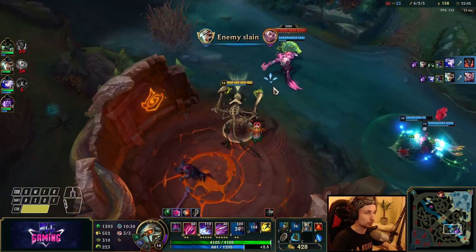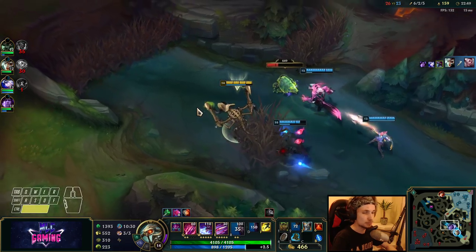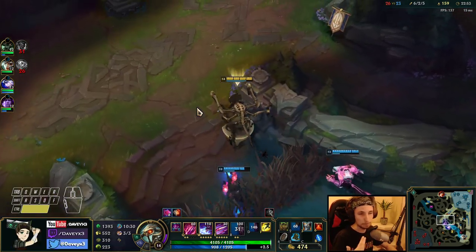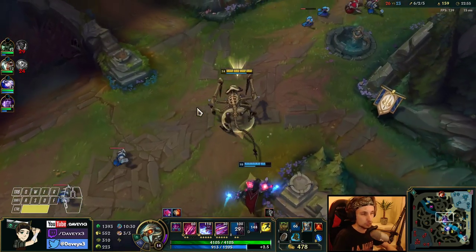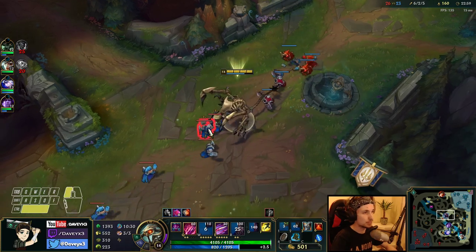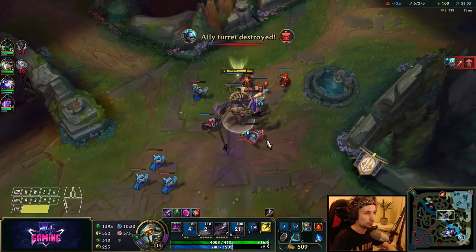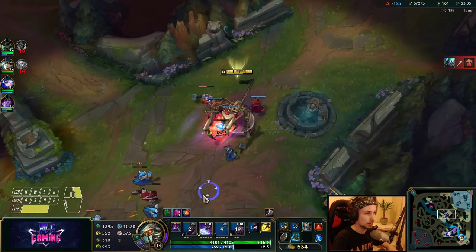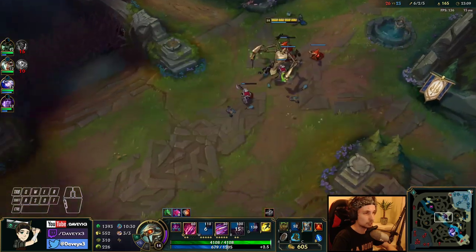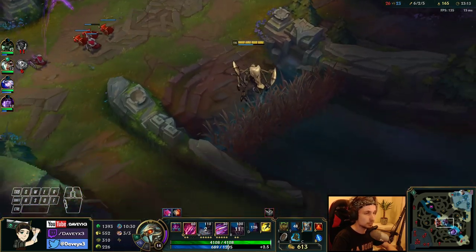Unfortunately I couldn't hit both of them with my Q and W. But in a team fight with Cho'gath, you want to try to hit multiple targets with your Q and W — the more targets you can hit the better. You basically want to get as much CC down as possible, as well as trying to disable abilities with your W from the enemy team. That's the most important thing.